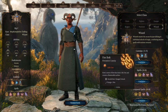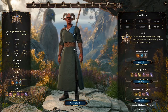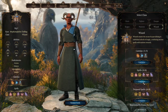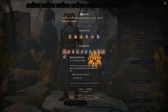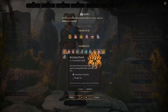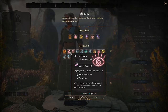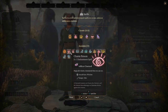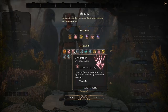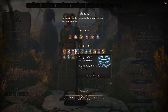Cantrips are basically spells you always have and can use at any time, you don't have to memorize them. For spells, we get to choose six and prepare four of them. Let's look through: Burning Hands — fire shoots from outstretched fingers, that looks killer. Charm Person — creature can't harm the charmer. Color Spray, Disguise Self, Expeditious Retreat — turn dash into a bonus action, that sounds interesting. False Life sounds pretty badass.